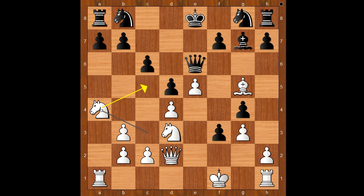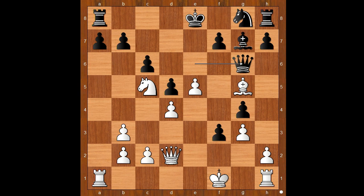White: Knight to A4. Knight to A6. Knight from A to C5, attacking the queen. Knight takes knight. Knight takes knight.